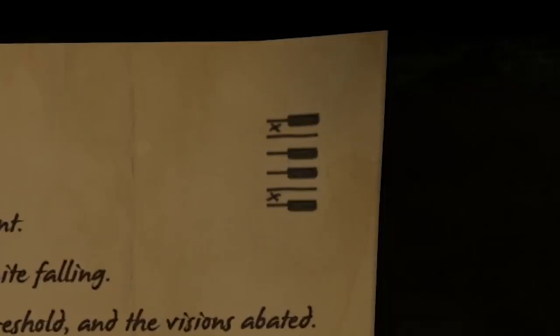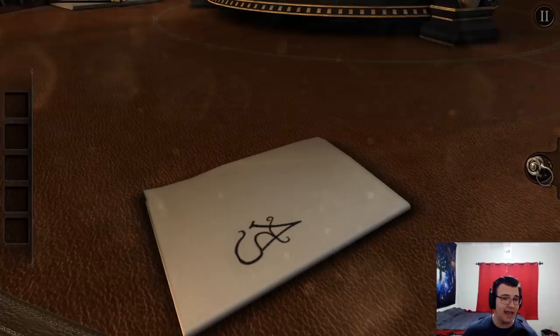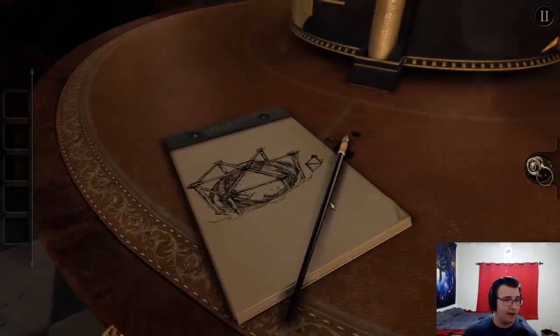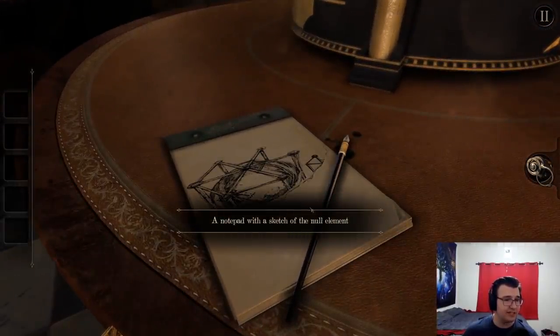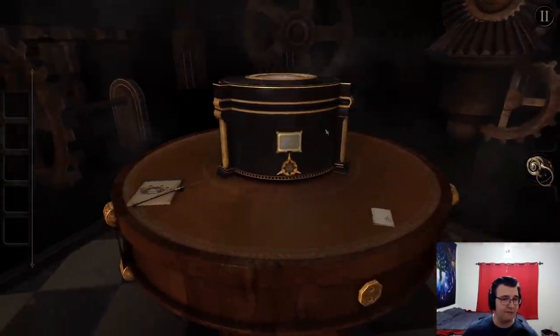And then there's piano keys. So that's a B and an F. And there's an A here — an A, a B, and an F. Remember that.